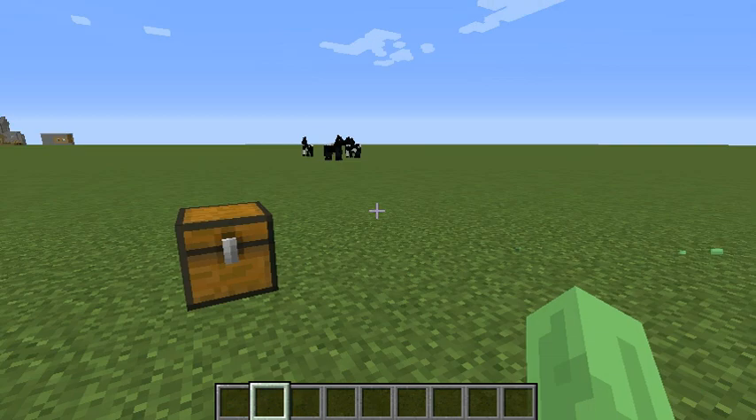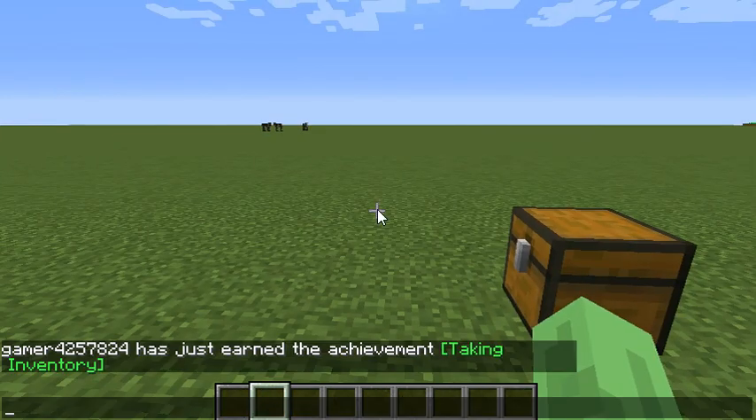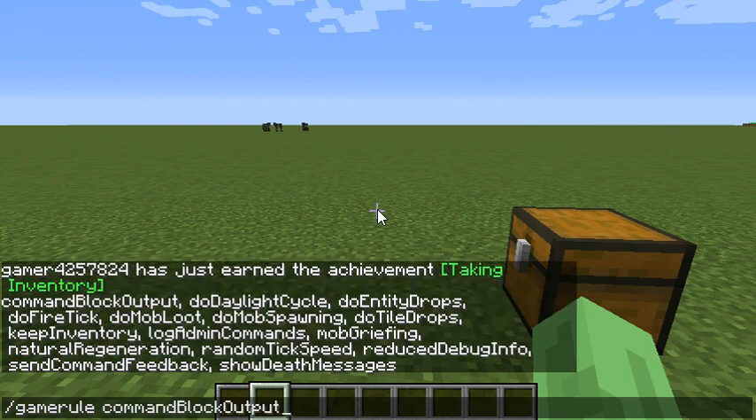There we go. So the first thing you want to do is go in your chat, and then you want to type slash gamerule, and then you want to type keepInventory, and then you want to type true.